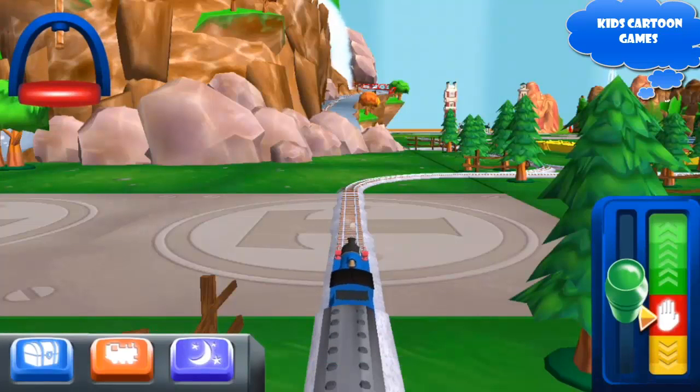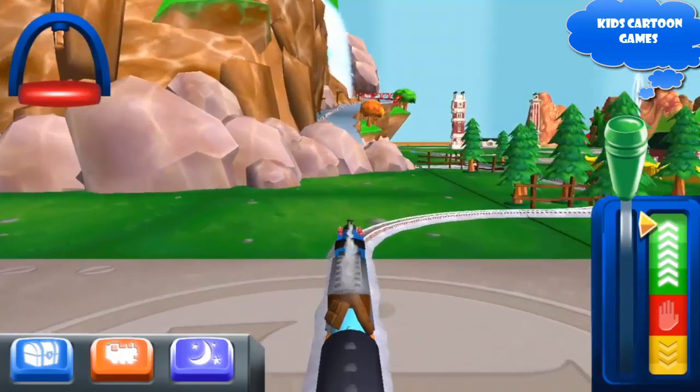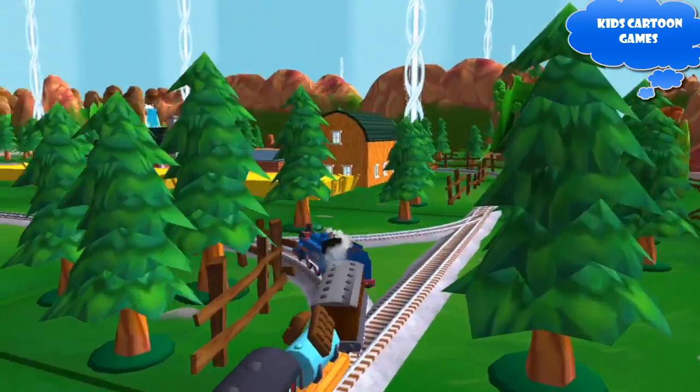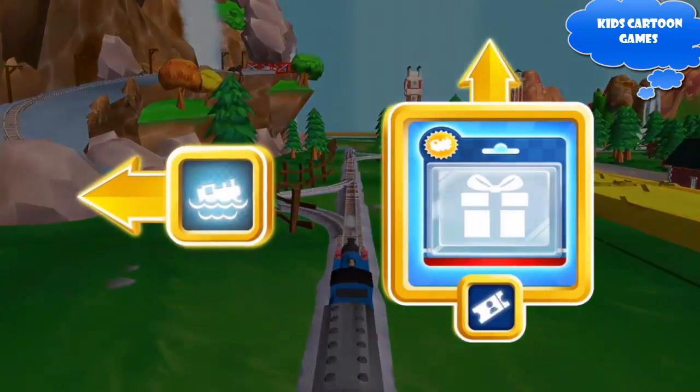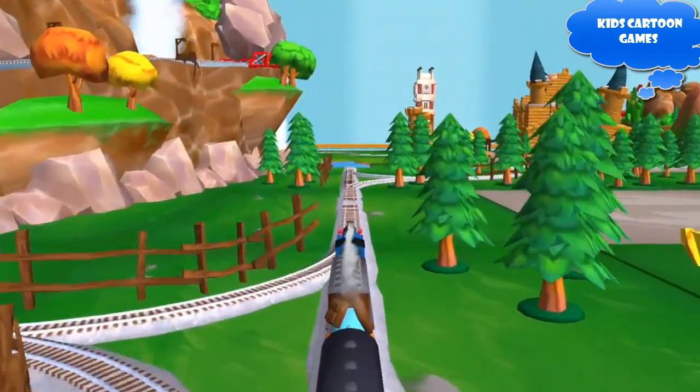Bell! Where should we go next? Forward — we're going to Waterslide Mountain. Left leads to Waterslide Mountain. The Great Waterton Station is coming up.